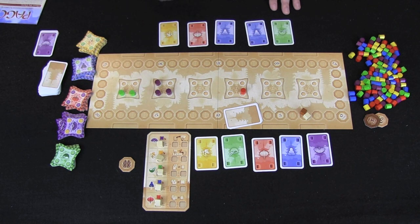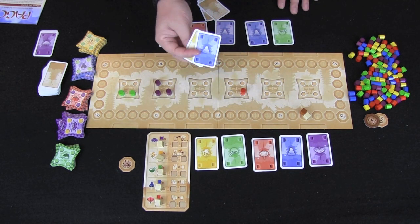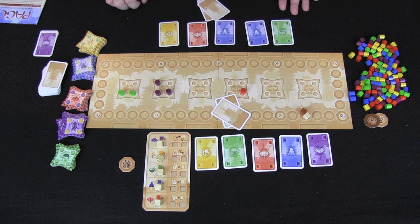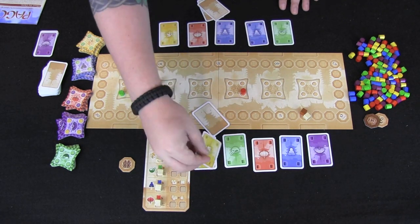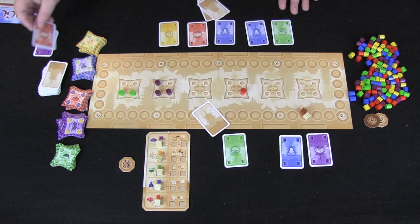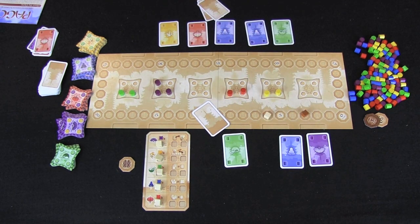We're now back to the first player and he has the option of placing the fourth pillar on purple, but he can't build the floor yet. In order to build a floor it costs you one card of the color of the pillars that make the base of that floor. So he would need two purples in order to finish this but he only has one. So perhaps he decides to start a new building — he plays two yellows and a red onto the already existing red floor, putting two yellows and a red pillar out, worth three points. I'm going to advance the game state a little bit to show you some of the other options you can do in the game.